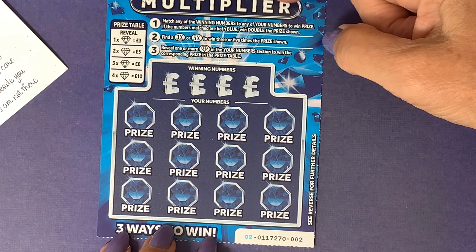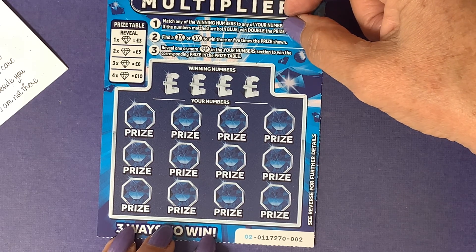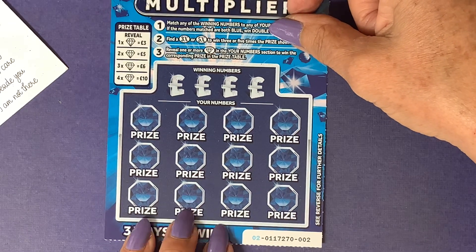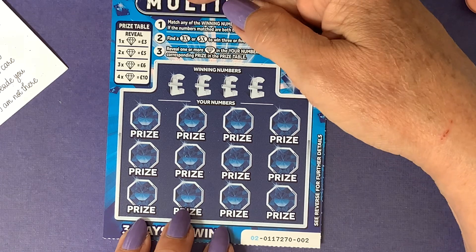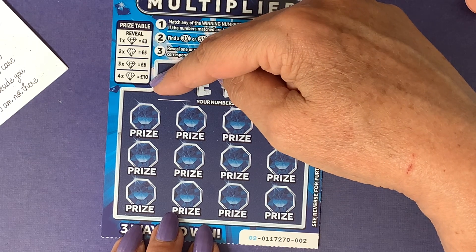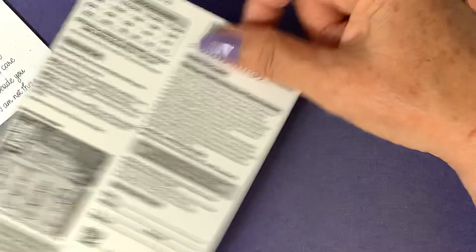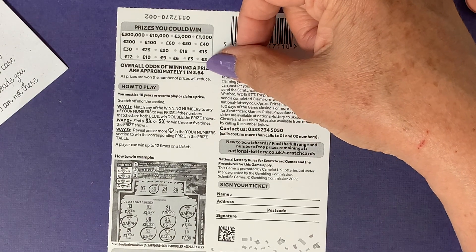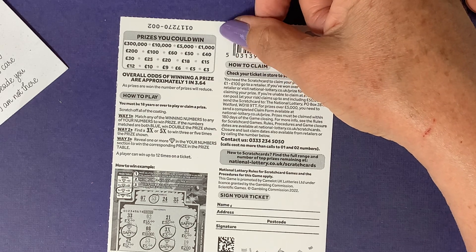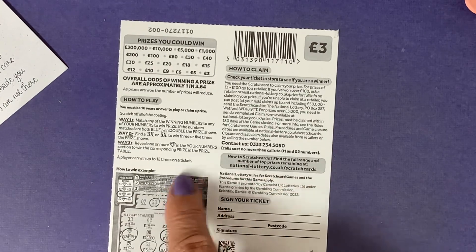If you find a blue number you win double the prize. There's also a times three and a times five multiplier. If you find the diamond in the extra game, one diamond wins three pounds, two diamonds four-fifty, three six pounds, and four diamonds ten pounds — I have actually found four diamonds before. You've got a one in 3.64 chance of winning. Prizes range from three pounds up to three hundred thousand pounds, and it's twelve plays on the ticket.